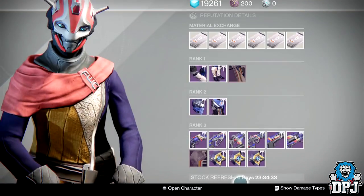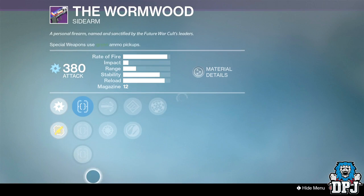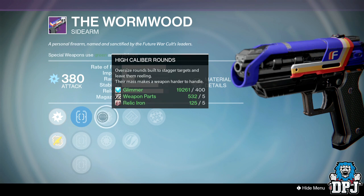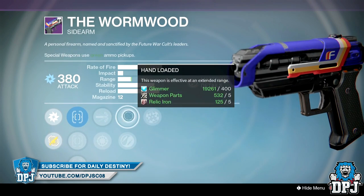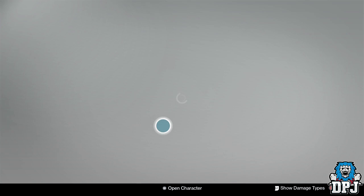The Wormwood sidearm — a decent sidearm. Sights are Quickdraw IS, Fast Draw IS, and True Sight IS with strong target acquisition. Perks are High Caliber Rounds, Snapshot, Zen Moment, Hand Loaded, and Rangefinder. Not too bad for a sidearm, not gonna lie.